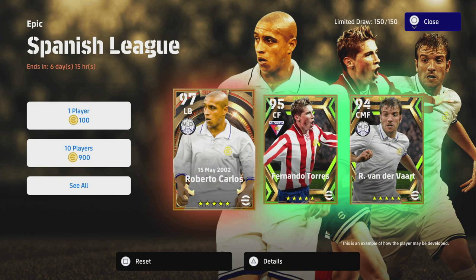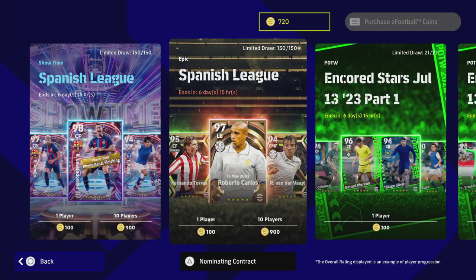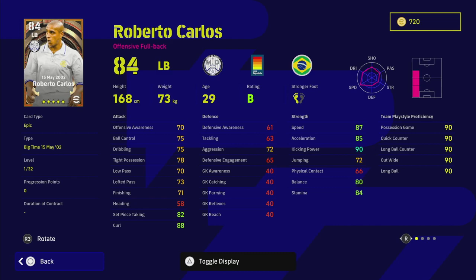Carlos is a bit of a defensive disaster — you do need to pay attention to what he's doing on the pitch because he just goes attacking so much. His defensive awareness and defensive engagement are so much lower than his attacking awareness and offensive awareness. Because of that stamina he gets up and down the pitch — it's just hard-coded into him to be an absolute monster on the wing. He's got outside curler, low lofted pass, pinpoint crossing, long range curler, knuckle shot, rising shot, long range shooting, acrobatic finishing, and first time shot.